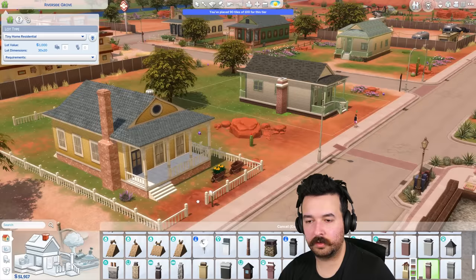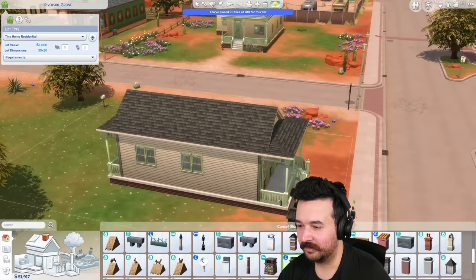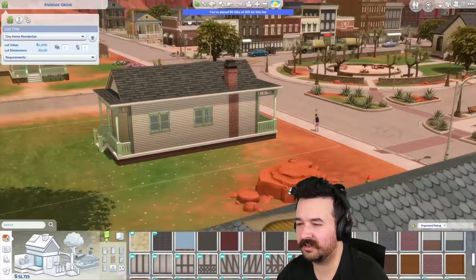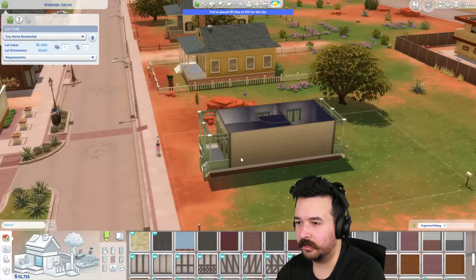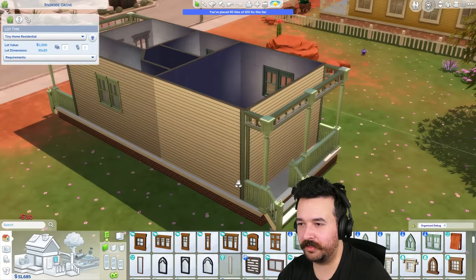Oh, they actually did the exact same thing on the house next door - I didn't even know that but okay, chimney! There's like a Strangerville chimney that actually makes sense. Maybe I'll scale it down though, I feel like it's too big. You know what, I sometimes get too focused on details that don't really matter right now so I'm going to leave that. I definitely want some windows in the hallway as well otherwise it's going to be a little dark.